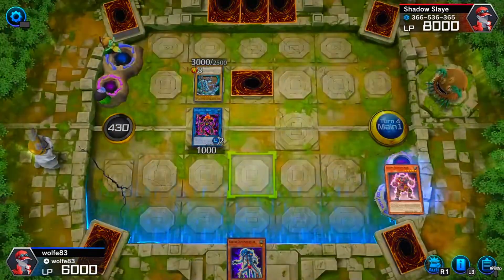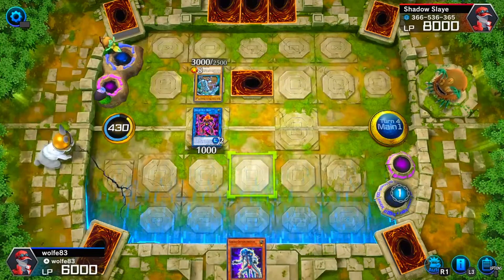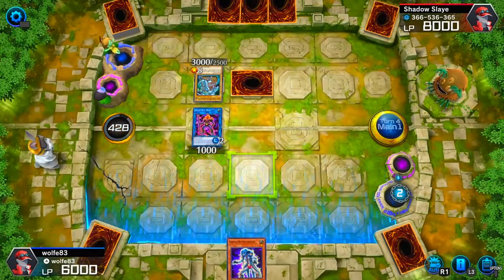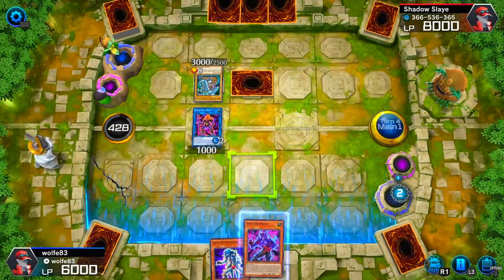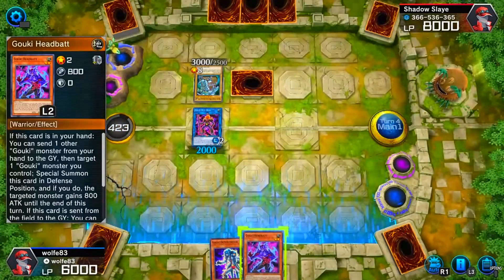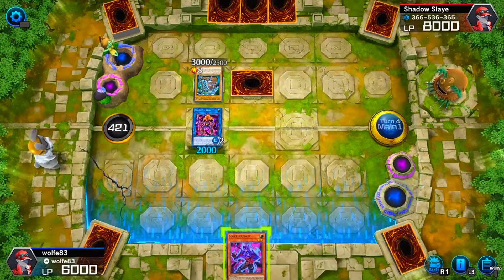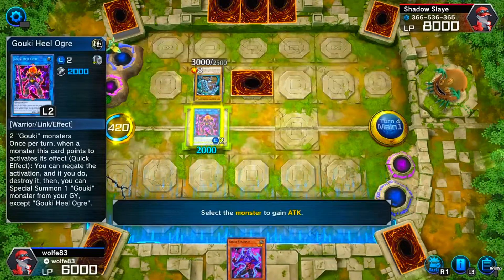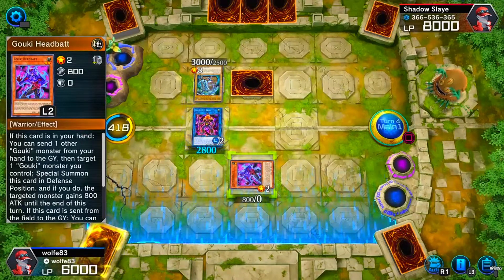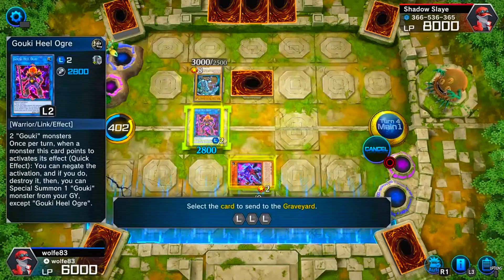Tag Partner pumps up the attack of Goki monsters. I'm going to look for Goki Head Back — it's one of the main ones in the deck, especially for summoning by discarding a Goki monster from hand. Now I'll go for Great Goki.